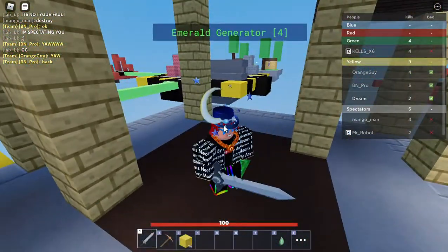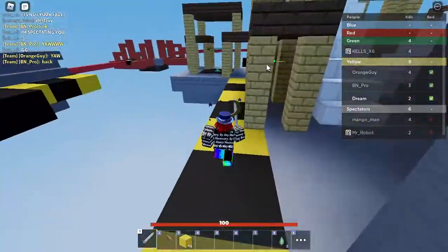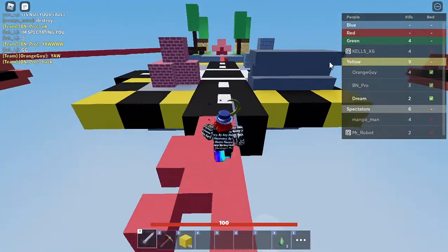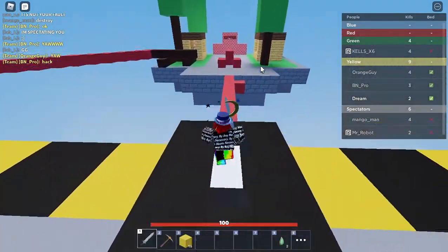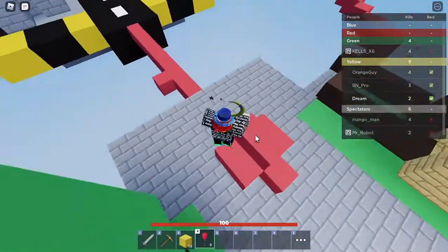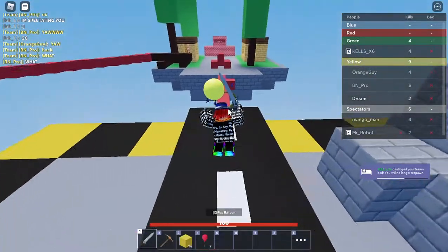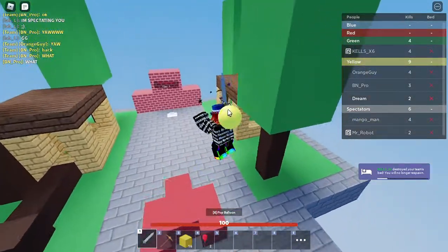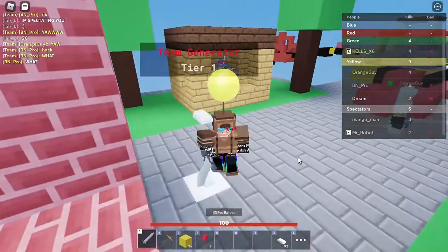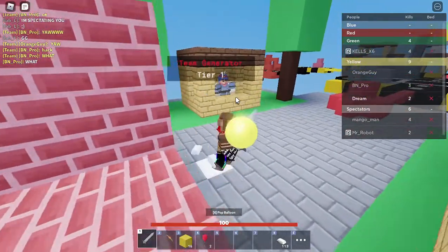After counting down I got two emeralds, and I'm gonna go buy a balloon right now. Someone's accusing me of hacking — I'm not hacking, just good at the game! Let's go fly again — three, two, one, fly! Someone else might be hacking, that's really suspicious. Oh my god, this is a lot going on but we are still winning.